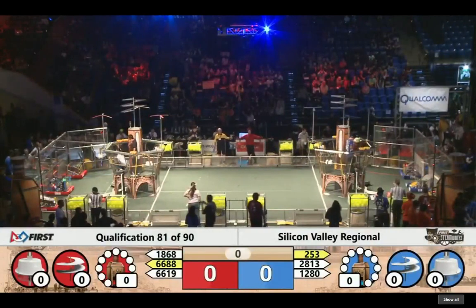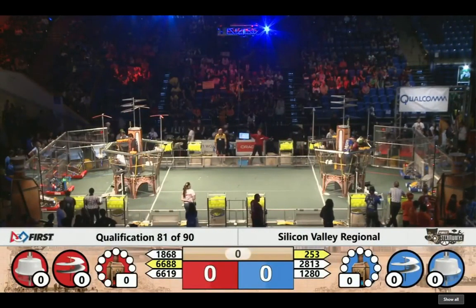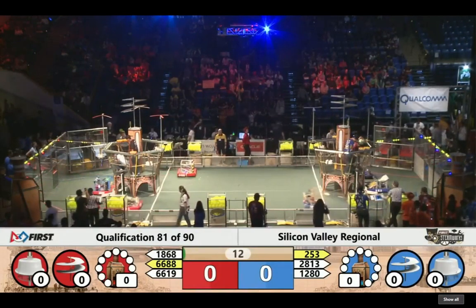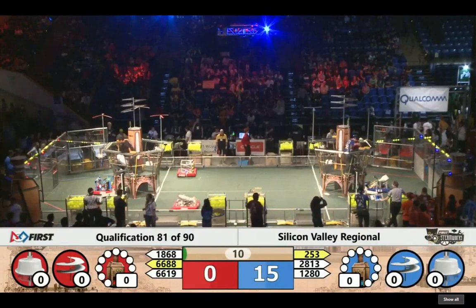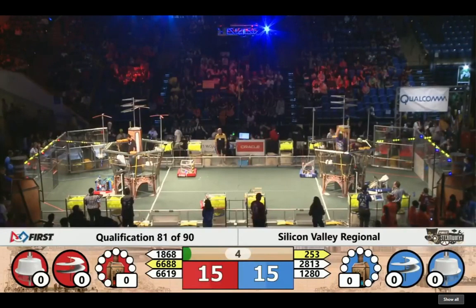Pilots ready for flight and drivers behind the line! Three, two, one, go! Zooming up across the middle field on the Red Alliance. Space Cookies on the Red Alliance also looking to deliver the autonomous gear. On the Blue we've got 253 — they're landing up on the gear peg. They've delivered that gear successfully with four seconds left. A successful gear delivery just at the last second of autonomous on the Blue Alliance side, delivered by Mills Robotics Team!